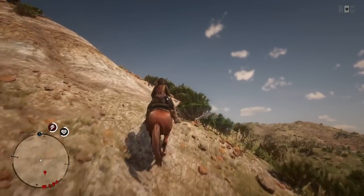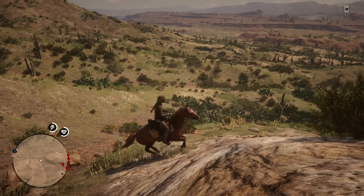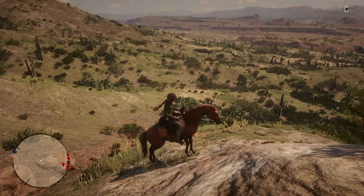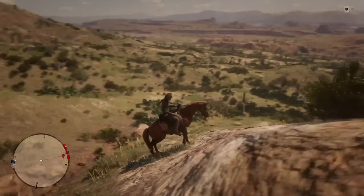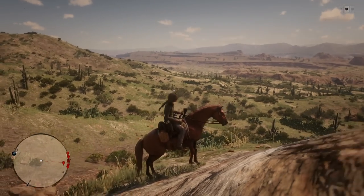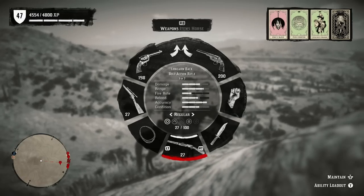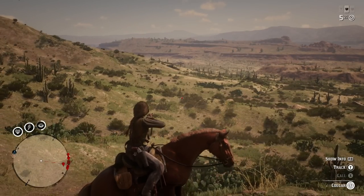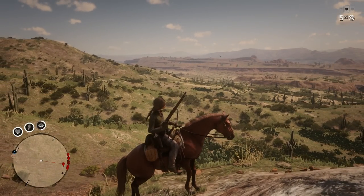This is the direction I'm choosing to come up. A lot of other people go up a different location — many have posted something very similar going up that ridge over there — but this way is a lot quicker and there are fewer rocks to avoid. If you look right above my head you can see there's something chilling out in the bushes there. It's a one-star cougar.